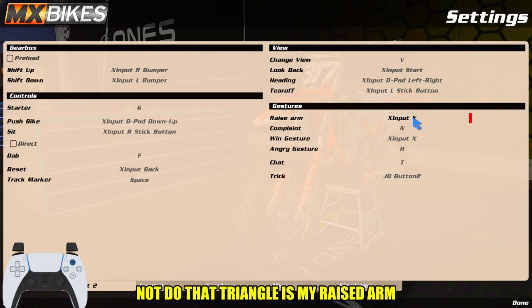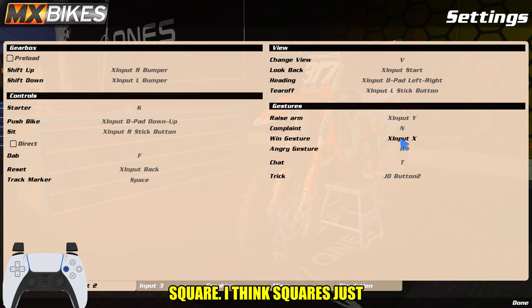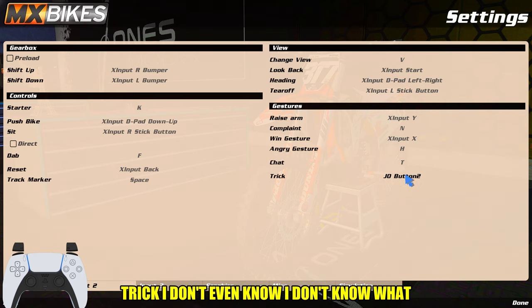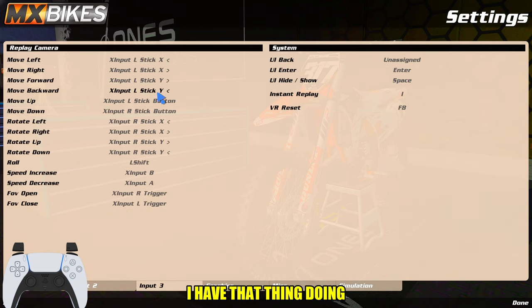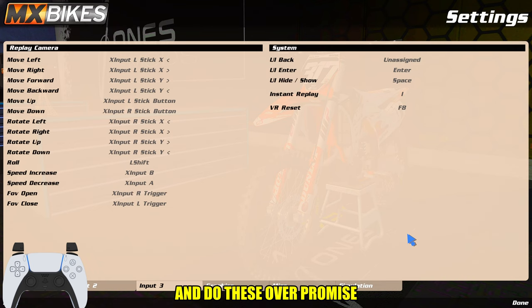Triangle is my raise arm. Square is just for me to do a wind gesture — I think it's cool. These are camera settings. If you want to take a screenshot, just do these — they're pretty self-explanatory. Right trigger and left trigger are for zooming in, which is really cool for getting thumbnails and stuff.